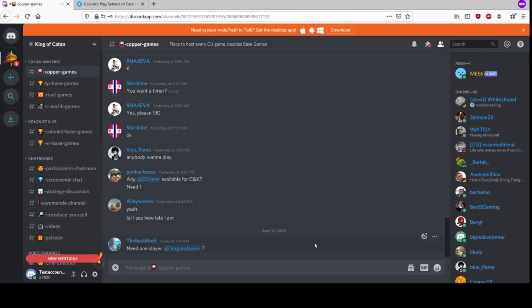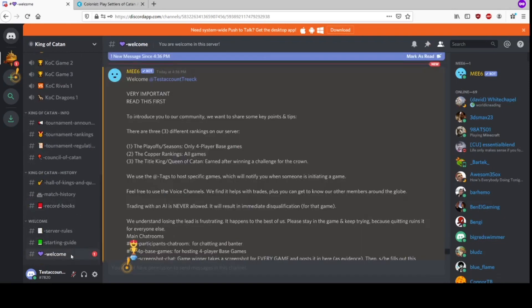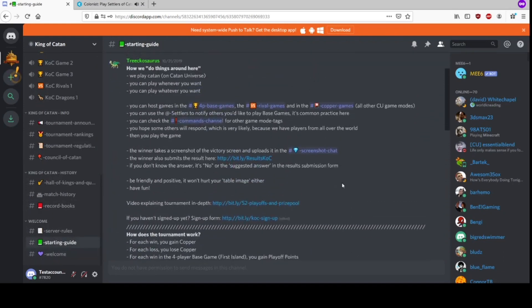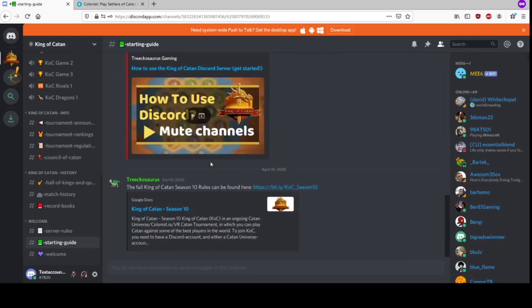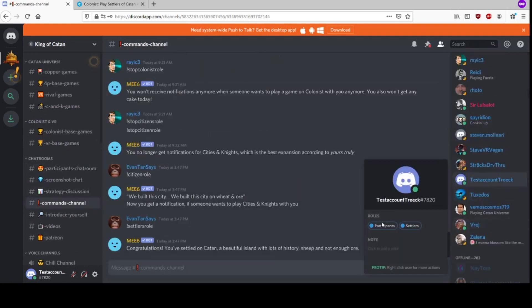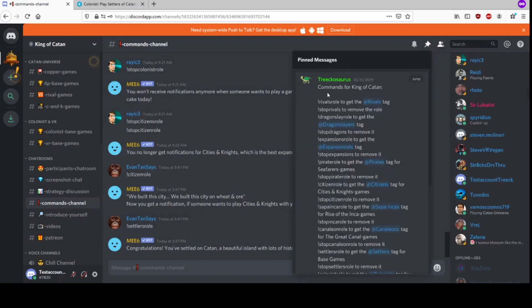I recommend reading the welcome post and the starting guide. After you've read them, we go to the commands channel and select the roles we want. If you have a role, you get notified each time someone wants to play the game mode you've got the tag for. We look at the pinned messages and select the roles for the game modes we want to play.